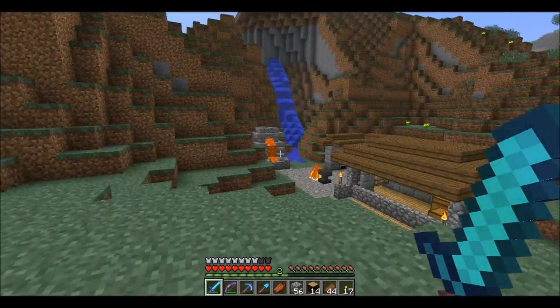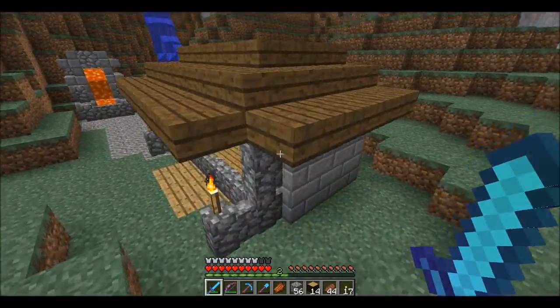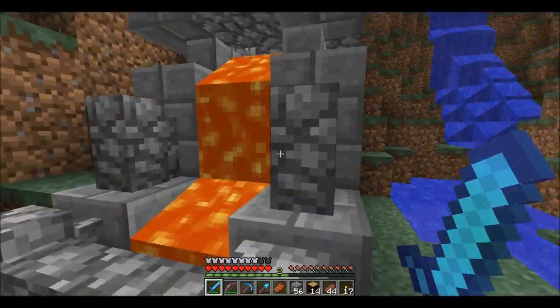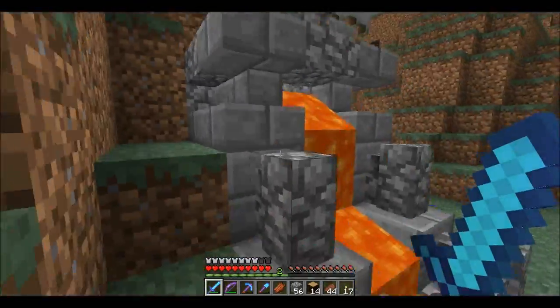Hello everyone and welcome back to Building with Benito. Here we have the forge laid out nicely as I got it done last time. I've redone the lava flow area so it's a bit more stone brick — a bit more mixed in now and I think it looks better.